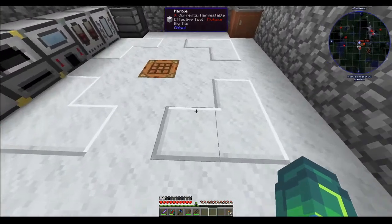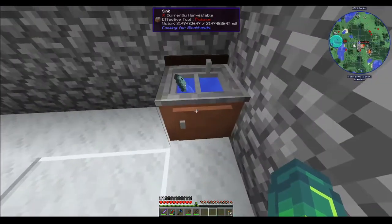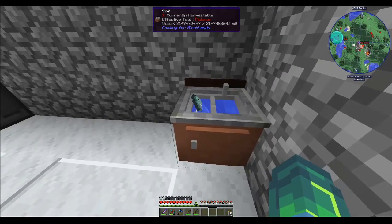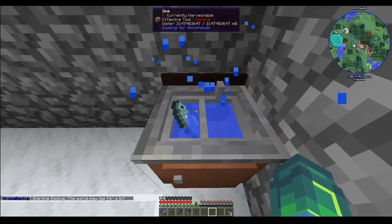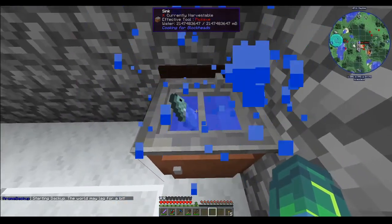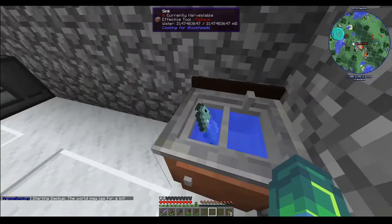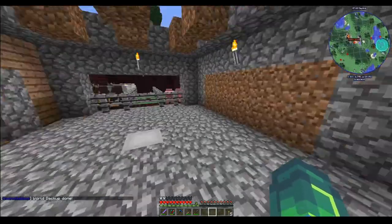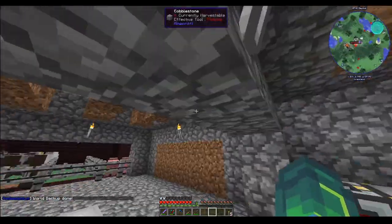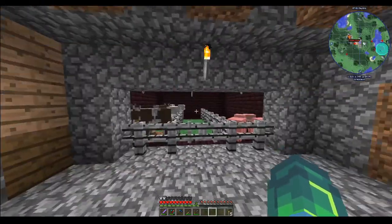I've touched up the inside — I've got this lovely panel now, or big tile. This is a sink from Cooking for Blockheads, and it works as an infinite water source. Also, you can wash your hands. That was because I was fluid transposing a bunch of water to make concrete. I have not fixed up the roof or the wall, or actually made this top floor look pretty.